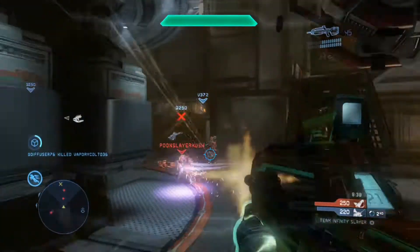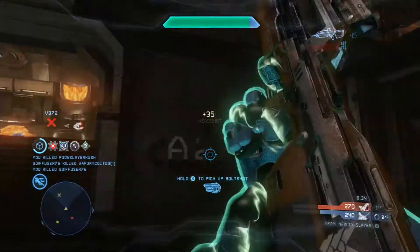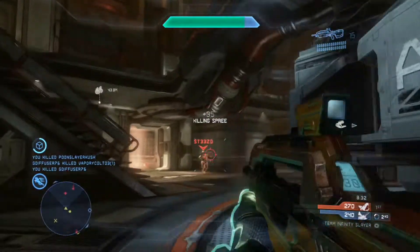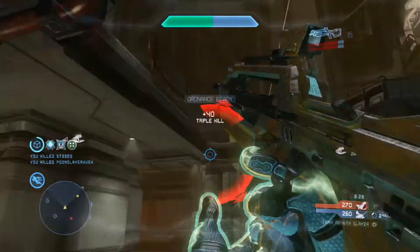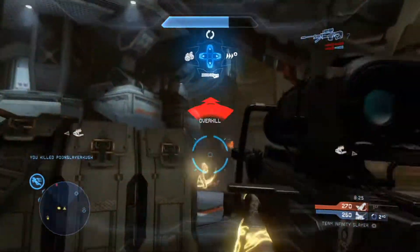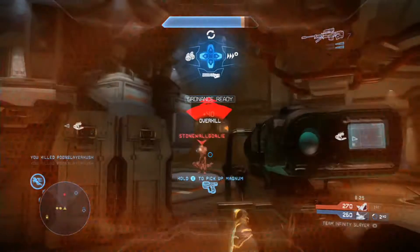Starting off with number 5, with bottom middle on a Drift, cleaning up some kills for the single, now there's the double. Turns around, finds someone else bottom mid, gets the 5-shot for the triple, now getting some health to pick up that overkill. This is all BR play so far, but he knows where that sniper is, gets shot in the back, doesn't care, spins around and gets the 180 no-scope for the kill pack.